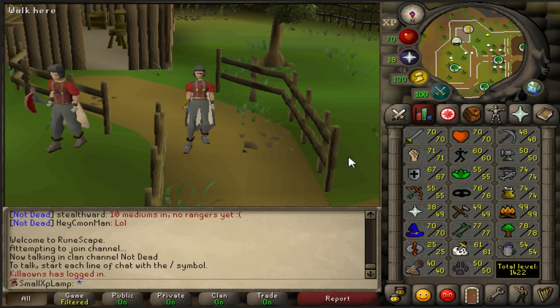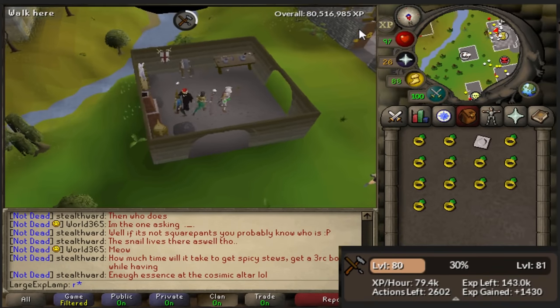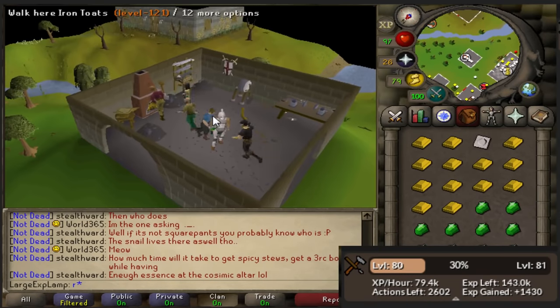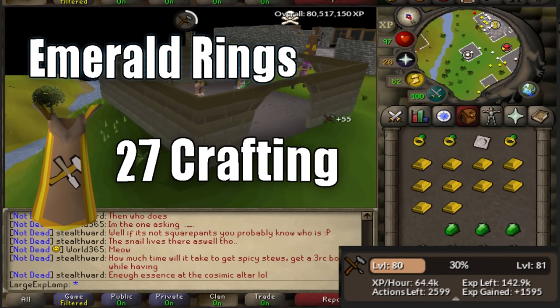I will be going from the most easily unlockable stat requirements to the hardest, so if you guys are a little bit higher level feel free to skip to later in the video. But with that said, going to go ahead and get into our first method. Our first method of the video is going to be emerald rings. The reason that these rings are so good for crafting at low levels is because you can unlock them at level 27 and they actually do make you a pretty decent profit per hour.